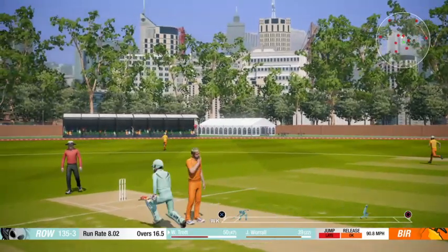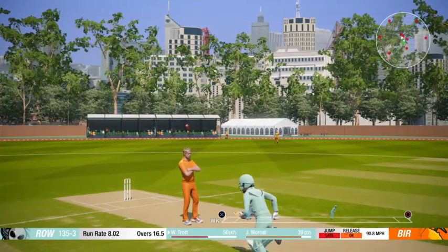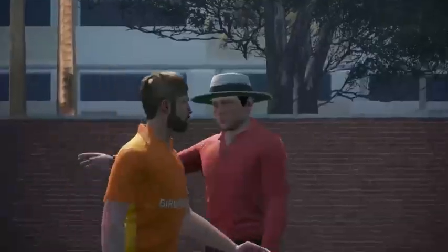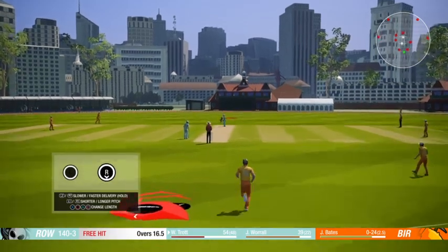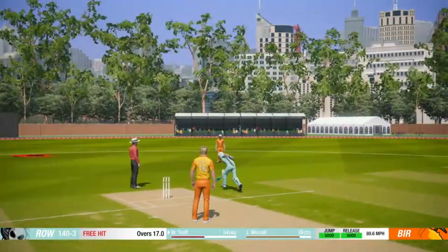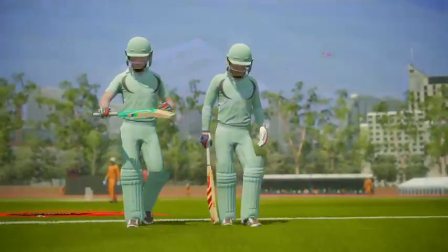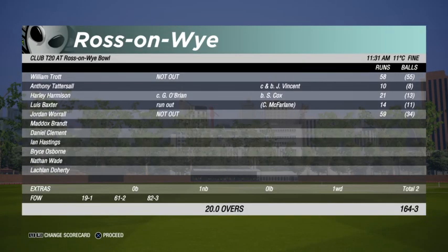Just going to call that number four — number four conceded. Should be four, I think that's enough to go again — there's four runs. Four runs there. It was a no ball as well, so it's a free hit. That's frustrating — that could have been his first wicket of the career. That's the end of the 20 overs for Russell on one. They made 164 for 3.